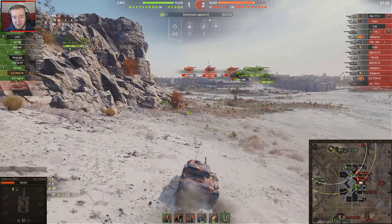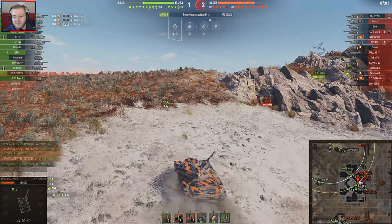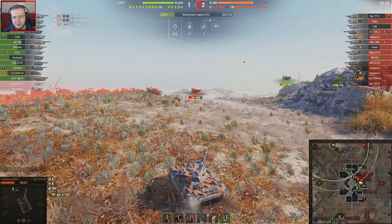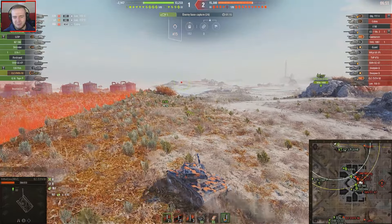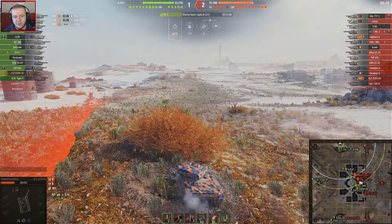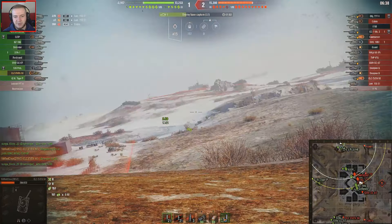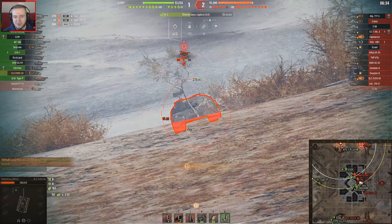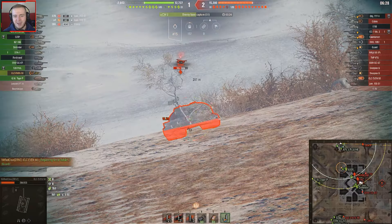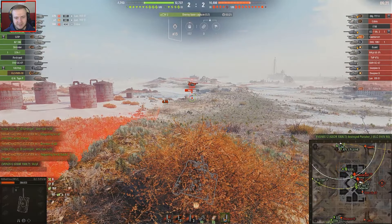Everyone just has more view range than I thought they would. I've got another setup for close-range maps where I mostly focus on the gun just to get the aim time down. When you get up close or aim in, it does go where you want it to go the majority of the time. The ELC on the other side has been spotted, so that's probably who spotted me before. We just need to stay here and spot this flank without dying, because we're already down nearly two thousand hit points.